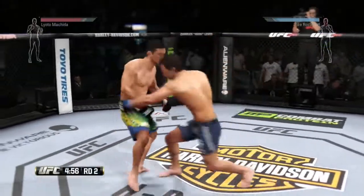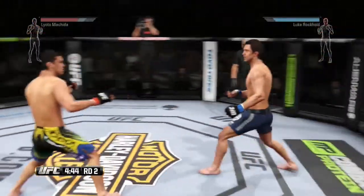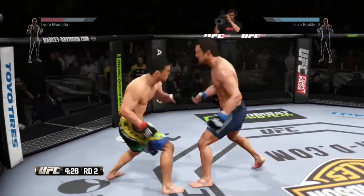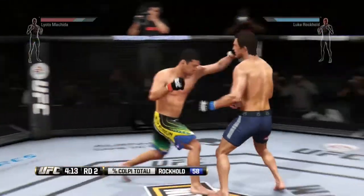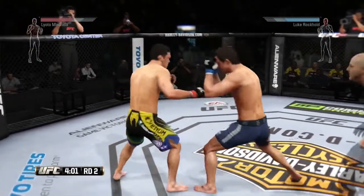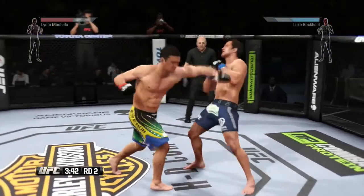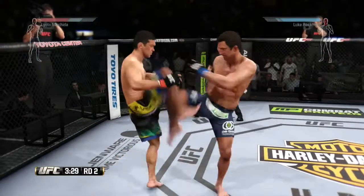Round two. Luke Rockhold has really worked on his striking game and it was showcased in that last round — really, really technical striking with very good accuracy. Nice job with the roundhouse. Machida's head kick clocked. He just missed that big roundhouse kick. He got hit with a left hook. Push kick. Back and forth — he got tagged with that combination. Big roundhouse kick. Big combination. Powerful leg kick. Turning into an all-out slugfest.